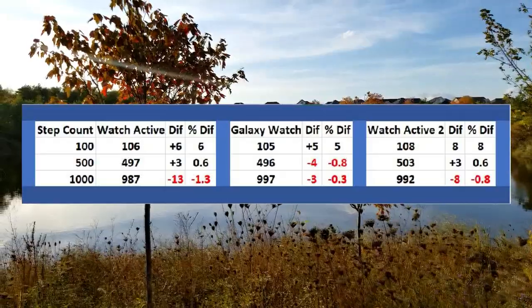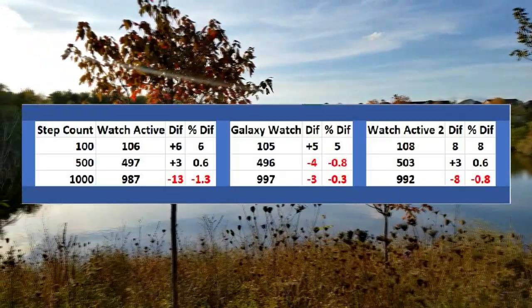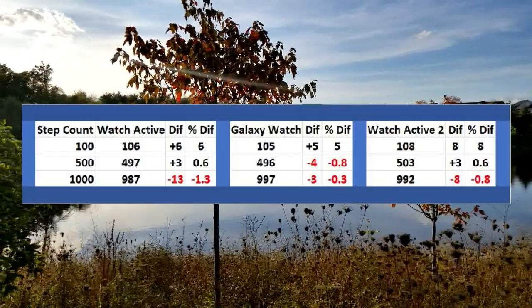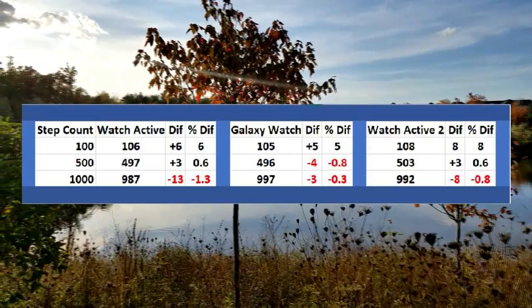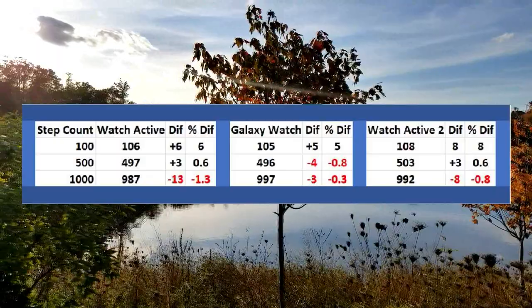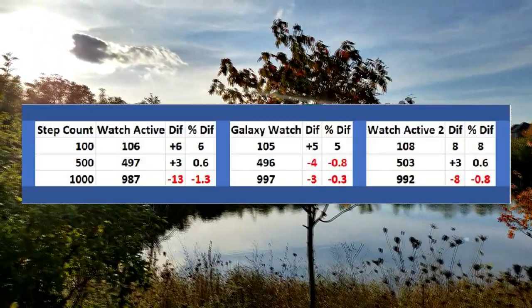The Active 2 also performed really well with under 1% difference in the longer 500 and 1000-step tests. But if you were looking at picking a winner based just on this data, the lowest percentage of differences is actually on the Galaxy Watch. The difference between all of them is minimal — and even more so between the Galaxy Watch and the Active 2 — but as you can see, the Galaxy Watch does have the edge based on these stats.